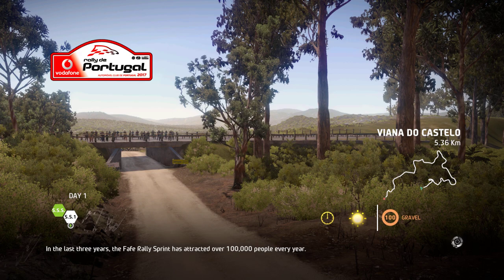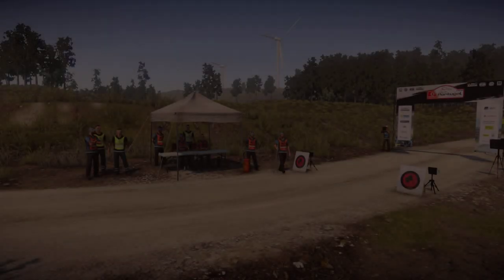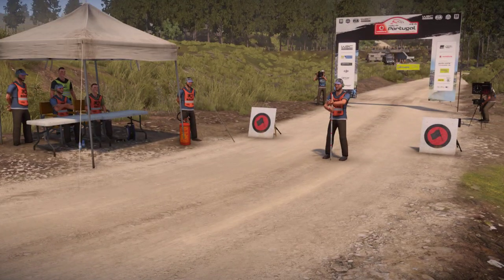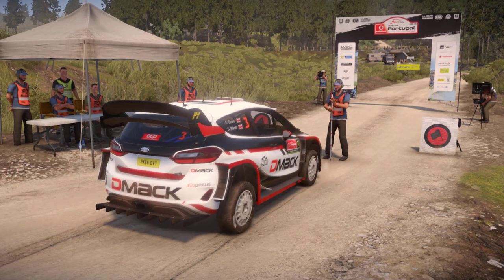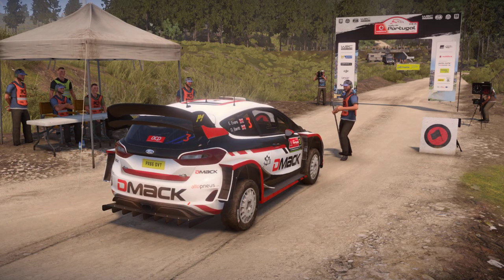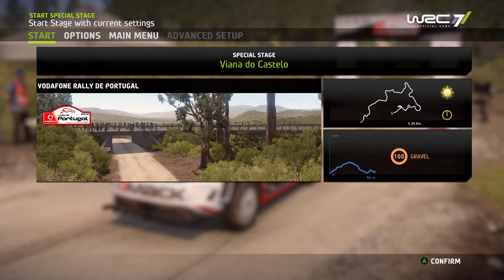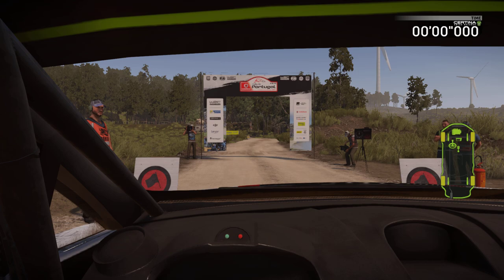Viana do Castelo — excuse my Portuguese. I'm useless when it comes to languages. I know it's a place, not a word, but still. Leading off the field on stage two having just won the super special stage. We've got a full gravel 5.36 Ks — there's 100 metres in elevation change. It does actually go quite up and down, way more than what I expected having just run it in WRC 2. There are a couple of places that can catch you out, so we're going to have to concentrate best we can. Here we go — stage two, day one.